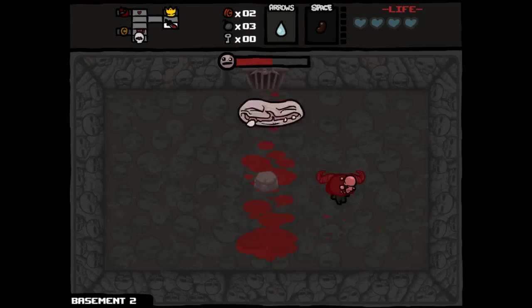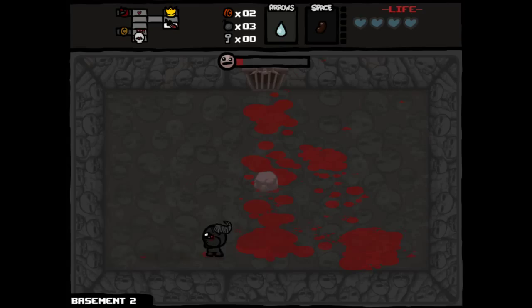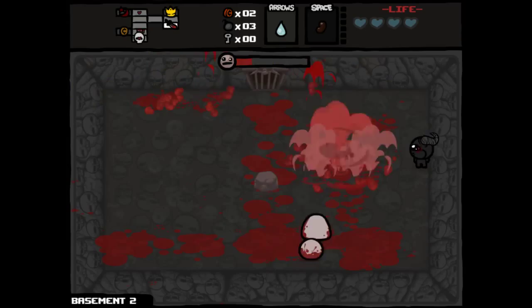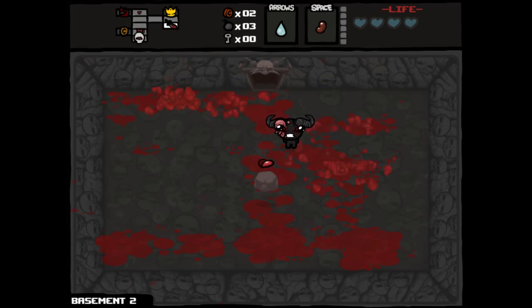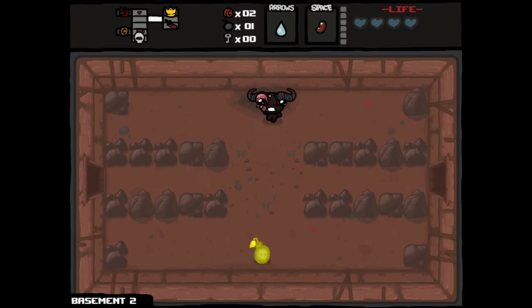Whether or not that's the right choice, I don't know. I'm very happy with our HP. We are going to have to earn a key unfortunately. For one bomb we should be able to at least visit the secret room, though — maybe we'll get an Ankh or something. We've got three cents, which is not really what we were looking for, but we are going to gamble on that slot machine to try to earn a key to get into the item room anyway.